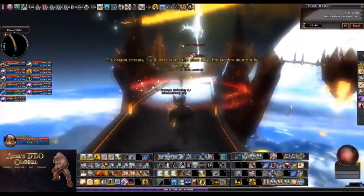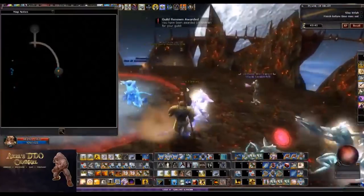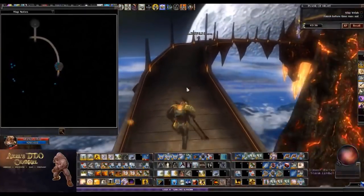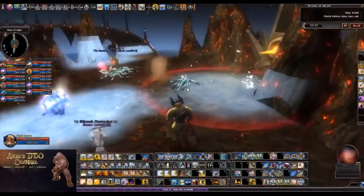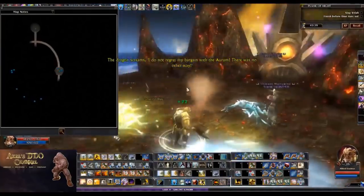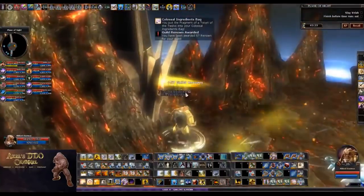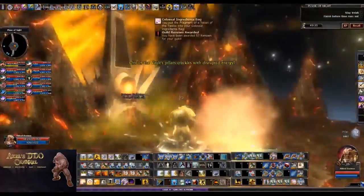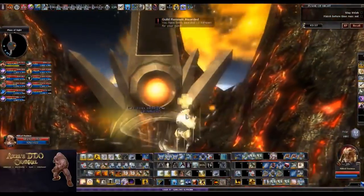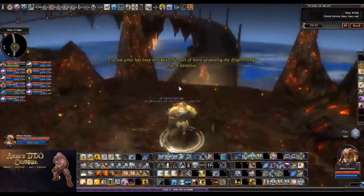My next pick is Vault of Night. Vault of Night is an adventure pack consisting of adventures from levels 8 to 10. And there are also epic versions from levels 21 to 22. And in addition to that, it has one raid. This is the first of what I consider the workhorse packs of DDO. That means it's just a huge amount of content for your money. It provides a ton of XP, a ton of content, and a great, very useful way to level your character.